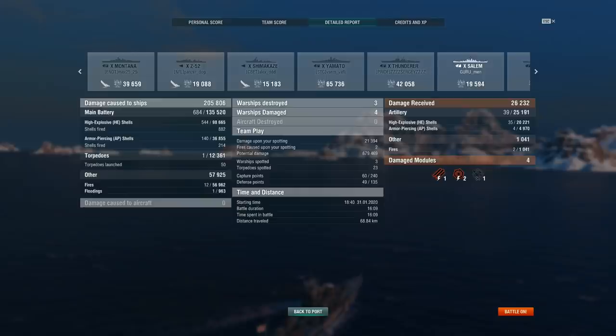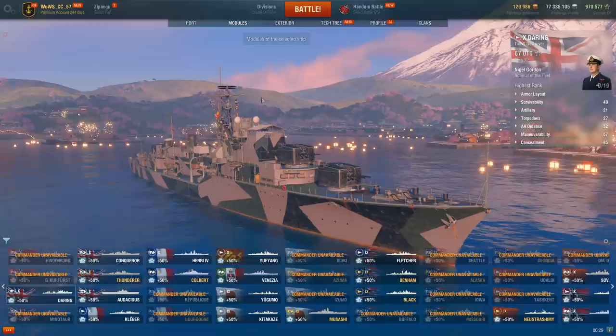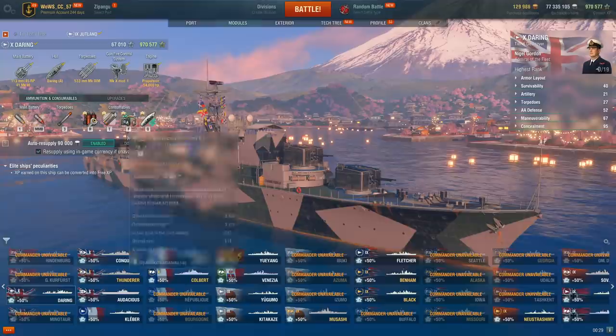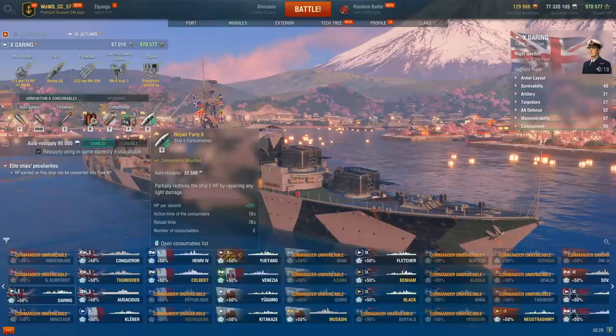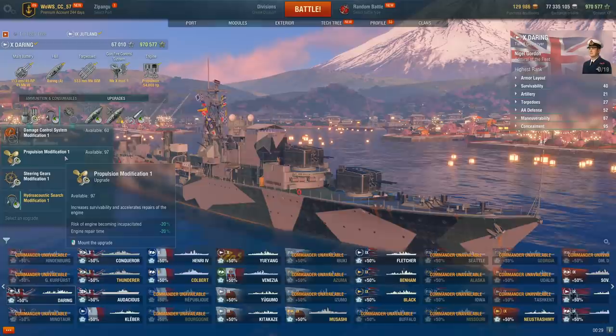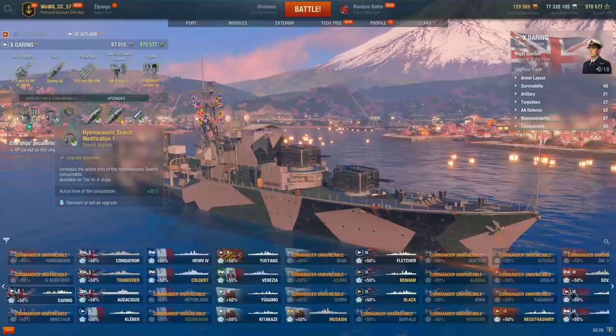Since people keep requesting this on my stream, let me show you my recommended Daring build. Starting with the modules and consumables: priority number one is of course Damage Control, followed by smoke, followed by heal, followed by hydro — in that order. You'll have two heals with this build because I don't run Superintendent. Upgrade-wise: Turret and Torpedo Survival, then Hydro Duration if you have it. If you don't have it, just run Propulsion Mod for engine survival — because you're slow enough as it is, you don't need to be losing your engine either.